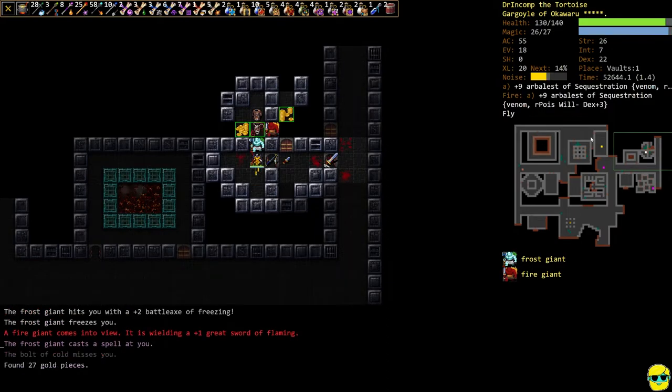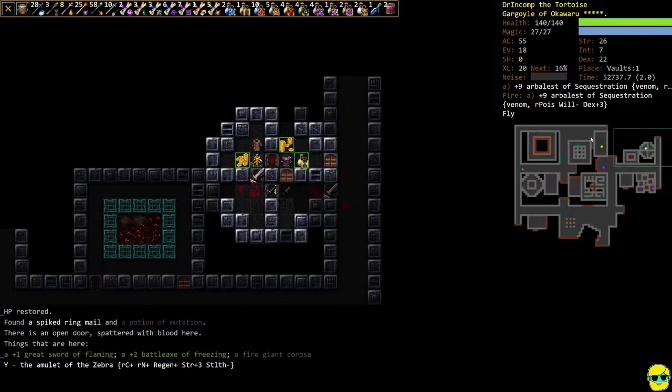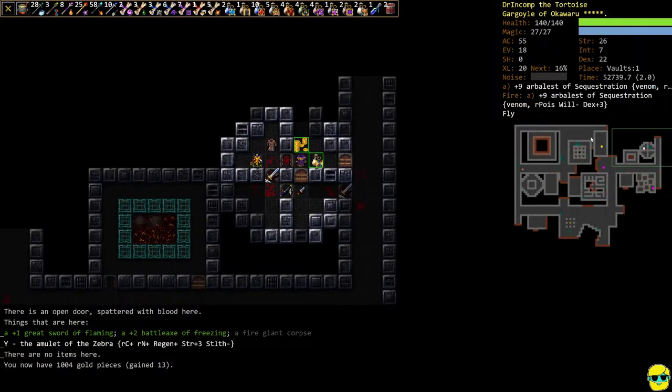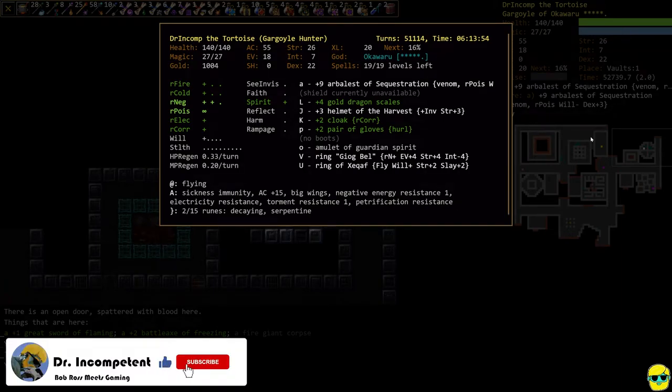Big boy — that looks like an artifact because it is. The amulet of the zebra gives resist cold, resist negative energy, strength +3, regenerate, and stealth minus. Actually this is quite good. What am I wearing right now? The amulet of guardian spirit.